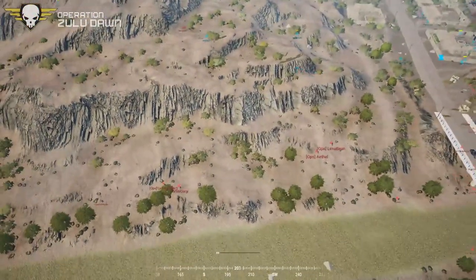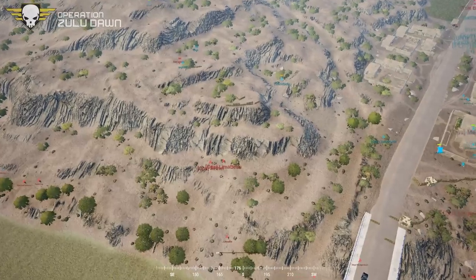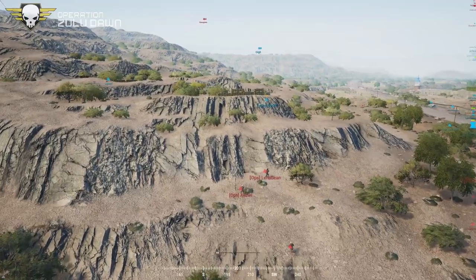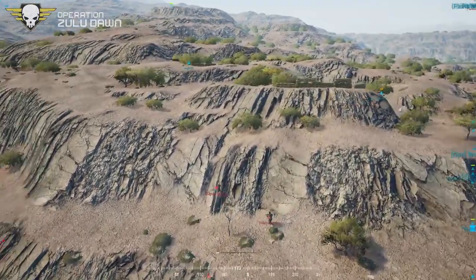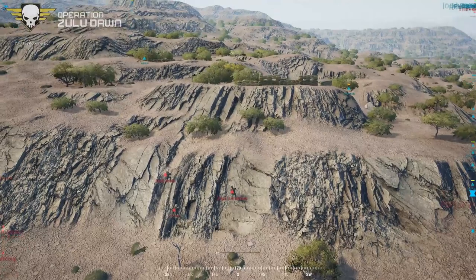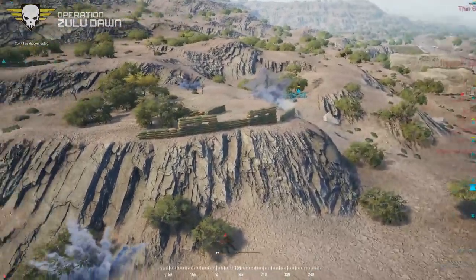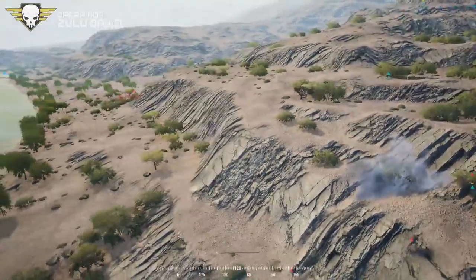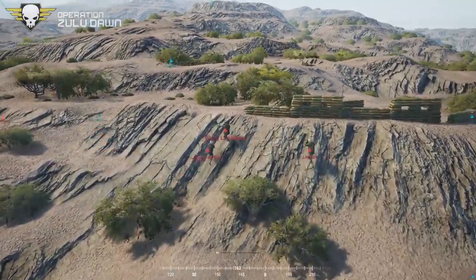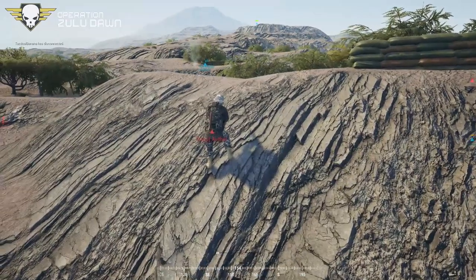Looks like the ANS forces are going to try and wrap up behind the U.S. forces. Looks like Athol and Lima Bean are just going to straight gun it for one of the placements. Lima Bean is about to toss a grenade in — I don't think he's going to get lucky on anything.